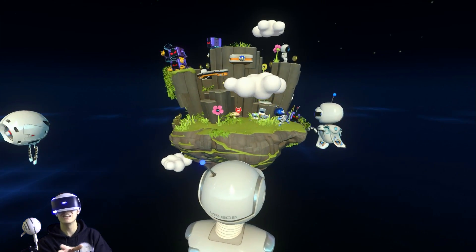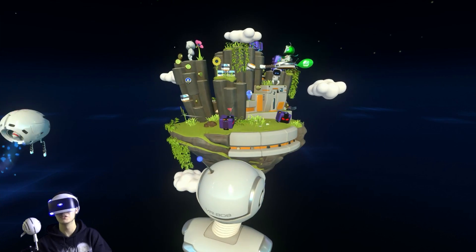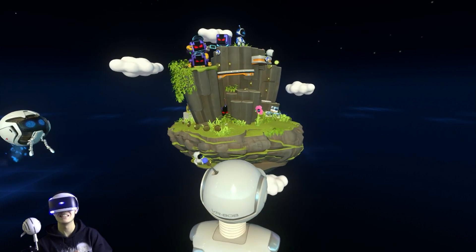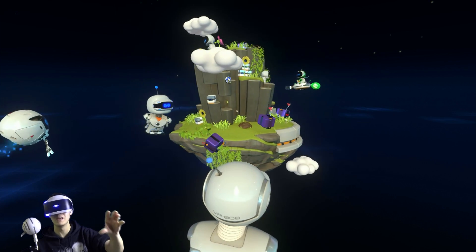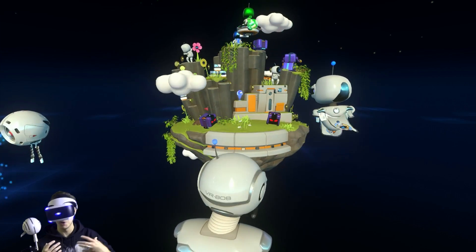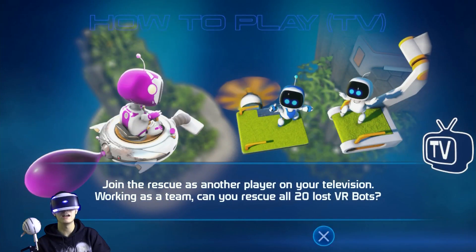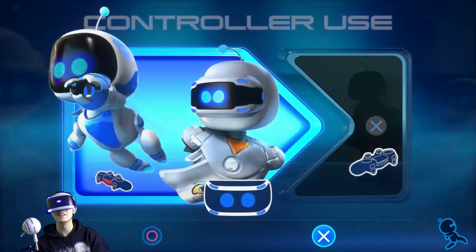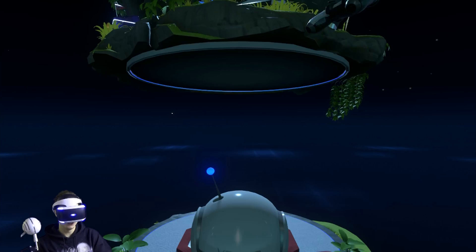This level is basically like Yooka-Laylee or Super Mario 3D World or something like that. What you do is control one of the superhero bots — similar to the ones in the Godzilla level — and you have to rescue all of the mini play bots. Now if you want to rescue all of the play bots in this level, you have to play it two-player. In two-player, the second player controls a little UFO and can fly around, blow on windmills, and unlock hidden play bots — but I'm going to do this level on my own.